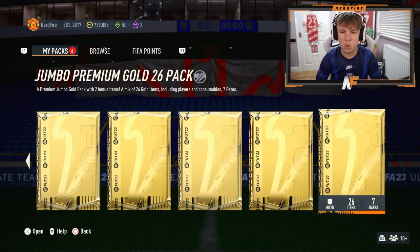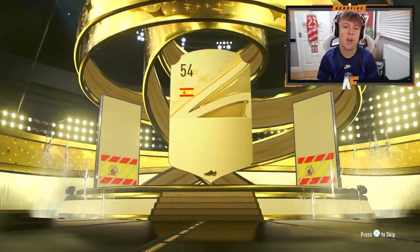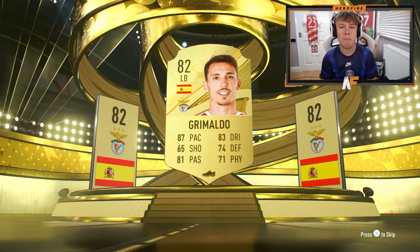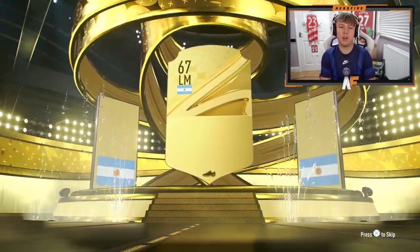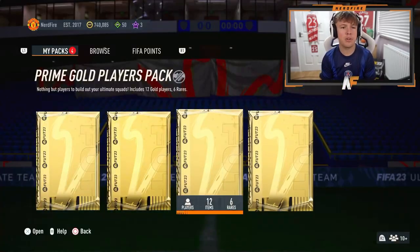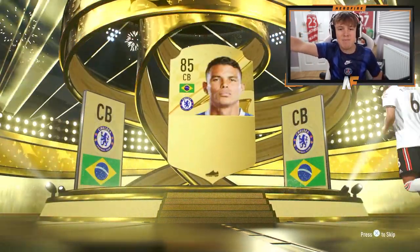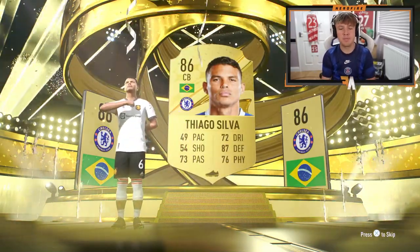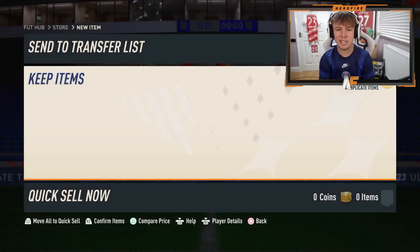Starting with the jumbo premium gold 26 packs — the first one isn't even a board, so in my estimations they're pretty terrible. Best player is Grimaldo. Pack number two — not a board either. I knew I should have opened these last. It's a 78 — these packs are terrible. Now the prime golds — missed a walkout, Brazilian center back, it's Thiago. I've packed him about seven times now.